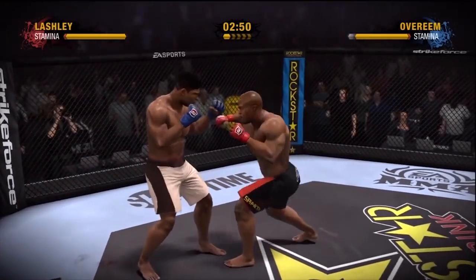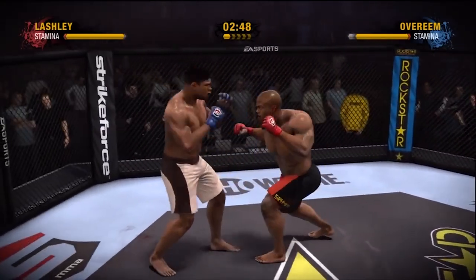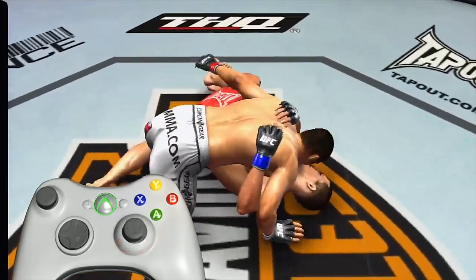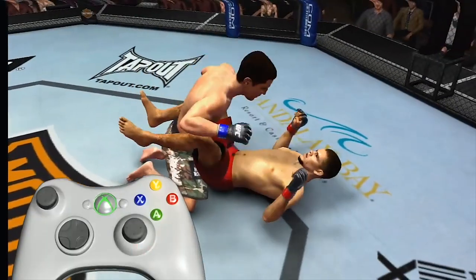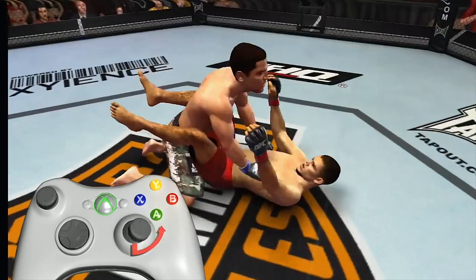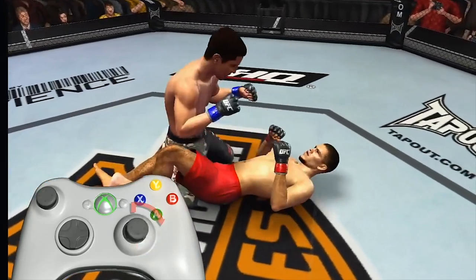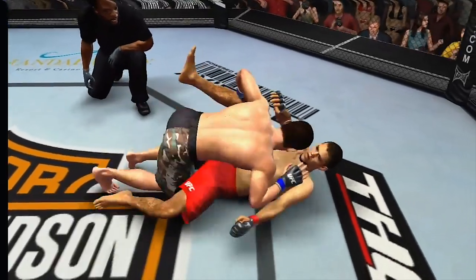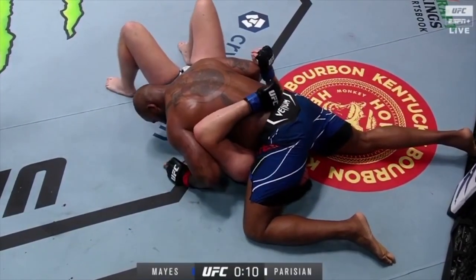EA Sports MMA had a similar system, but everyone just used buttons. Speaking of MMA, the UFC Undisputed series had right stick controls mostly for the grappling. You would use motions to transition to different grappling positions. It was fine, but it could be a little convoluted to a lot of players — especially players who don't know the terminology, like people who refer to a certain position as a 69.